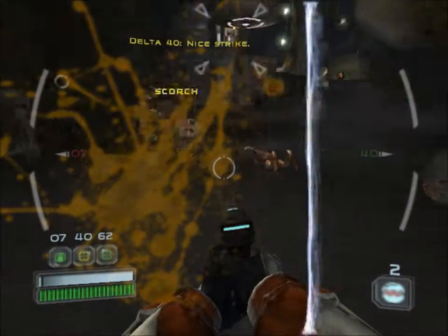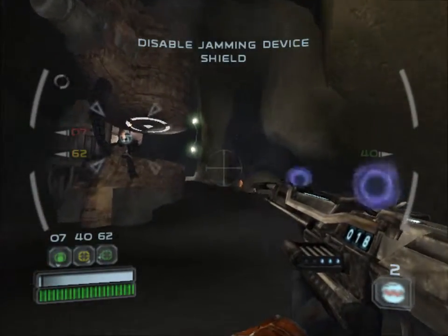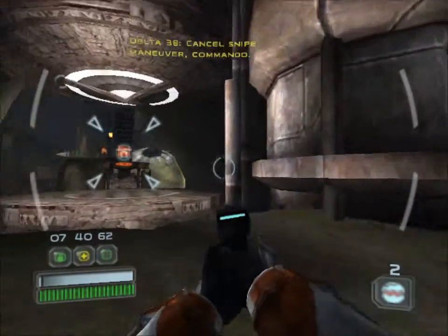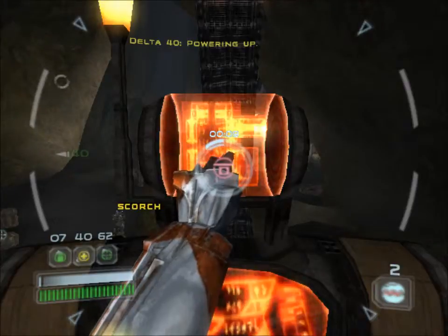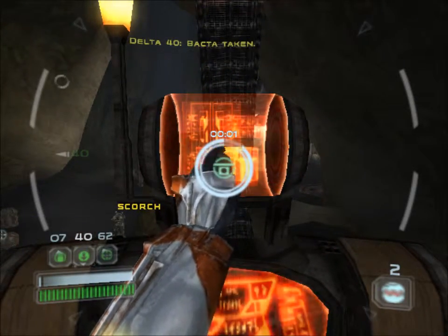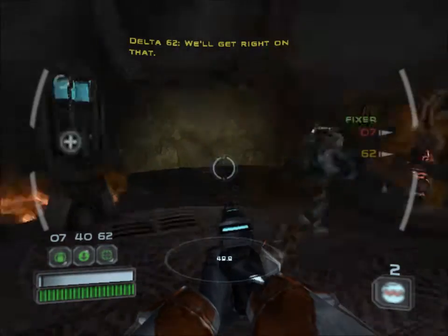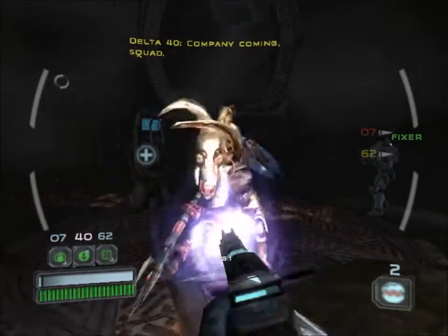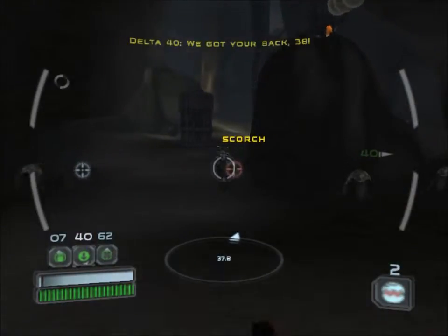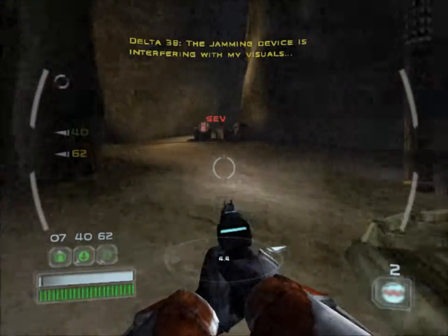Nice strike. Take up snipe position. Moving to your mark. Hostile exterminated. Powering up. Cancel snipe maneuver, commander. Following up. Let's form up — we got your back, 3A. Let's move on. I could do this all day. Place a charge on the jamming device. The jamming device is interfering with my visuals. Need some cover, squad.